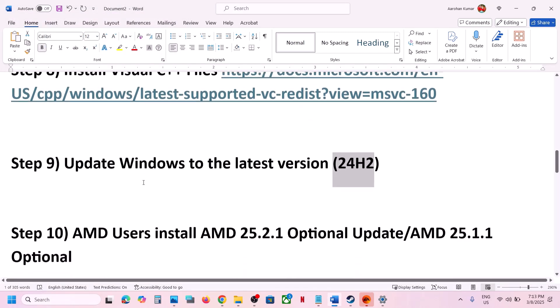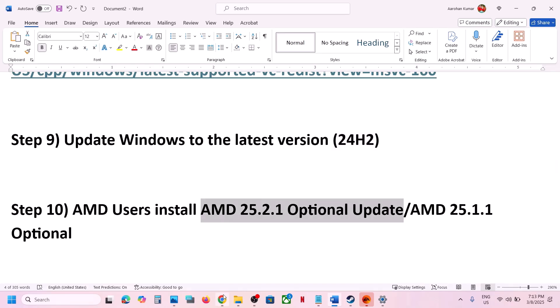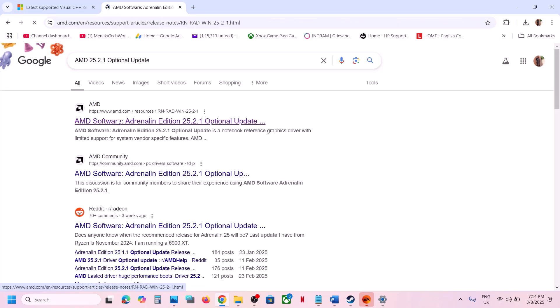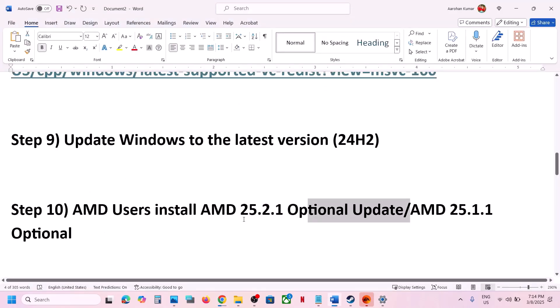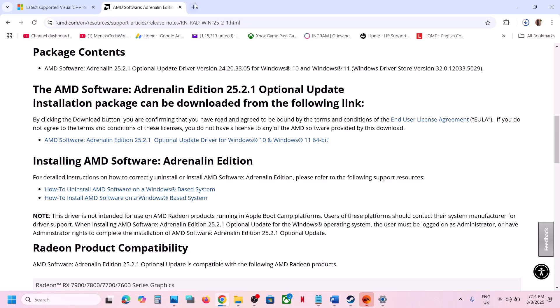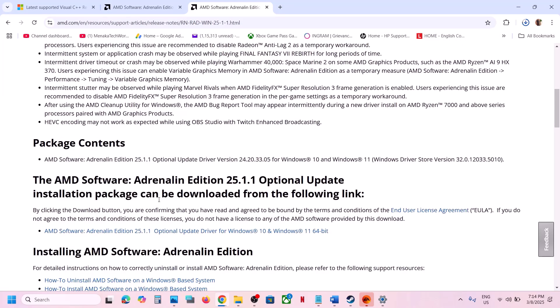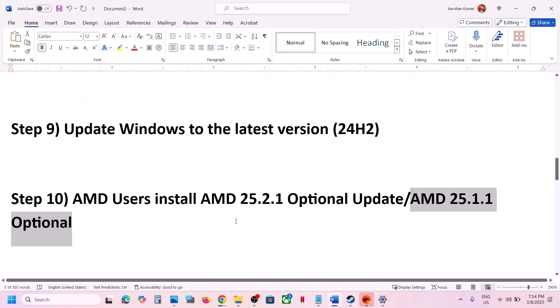AMD users can also install the AMD optional update AMD 25.2.1. Go to the AMD website, search on Google, download the file, run the exe, install it, and restart. You can also try AMD 25.1.1 — go to the AMD website, install that version, restart your computer, and check.